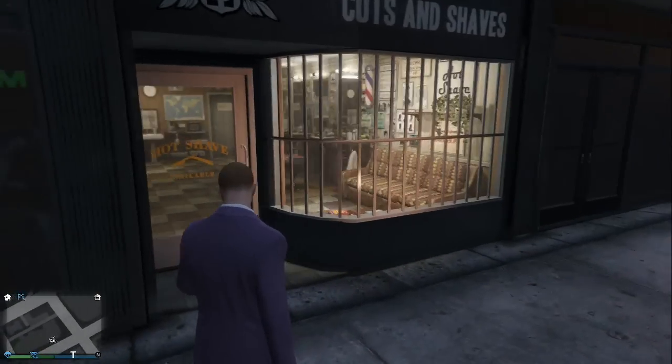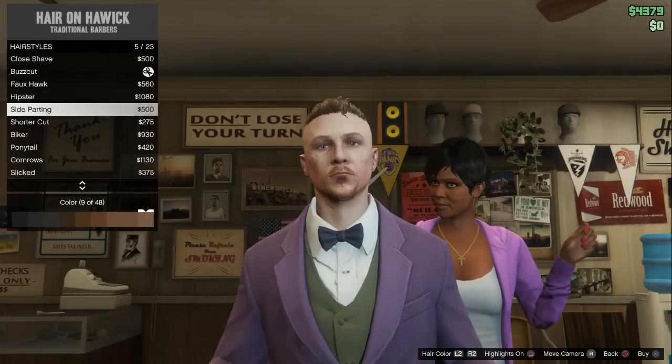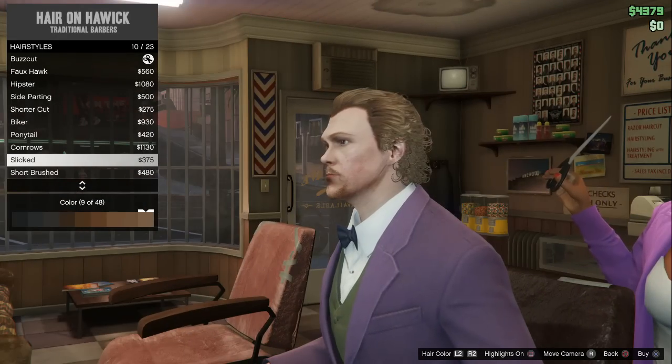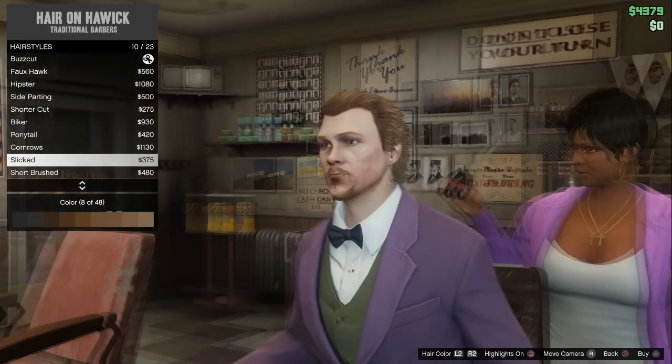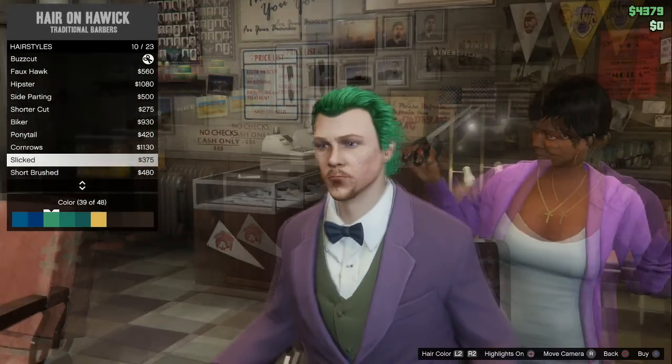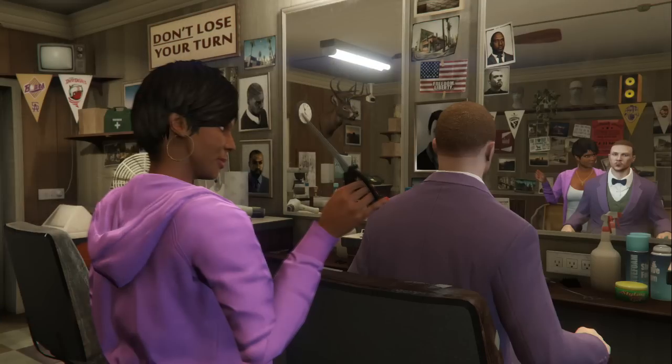Next, you're going to want to get a haircut to make you look more like the Joker, because right now the character just looks like some dude in a purple suit. You're going to want to get this haircut right here, and get it in this mint green color — they don't have an actual green, it's more of a mint green, so pick that.